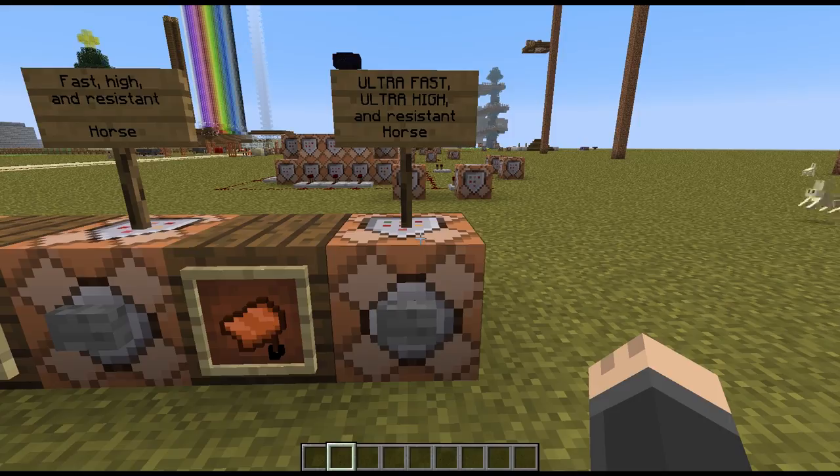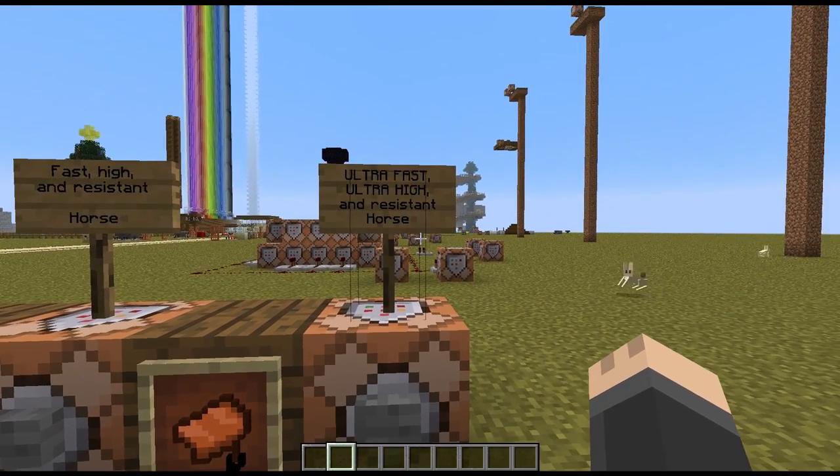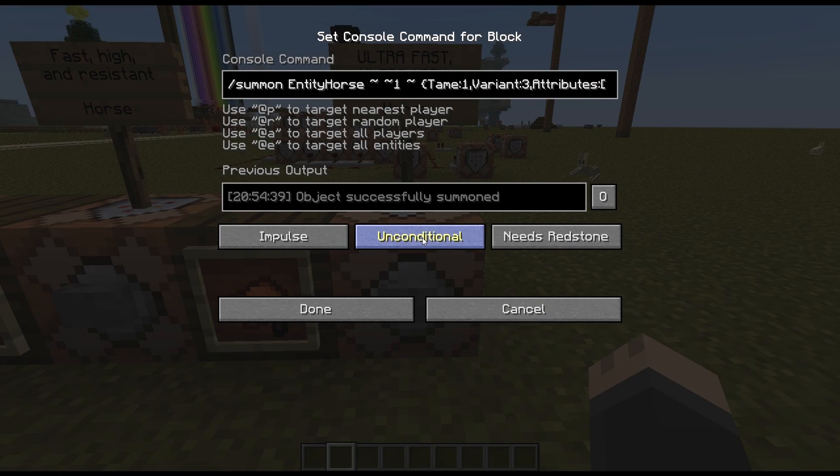This next command is pretty much the highest you'd ever want to go. I basically maxed out everything. We've got summon entity horse, variant 3. The speed boost is 3 instead of 1, so we'll be going a lot faster. The jump boost is still set to 10 — the highest I could see any difference. I've also got resistance so it won't die when it hits the ground. And I've added ID 8, which is a jump boost potion effect with an amplifier of 80 and a duration of one million, so I can jump higher than that max attribute limit.